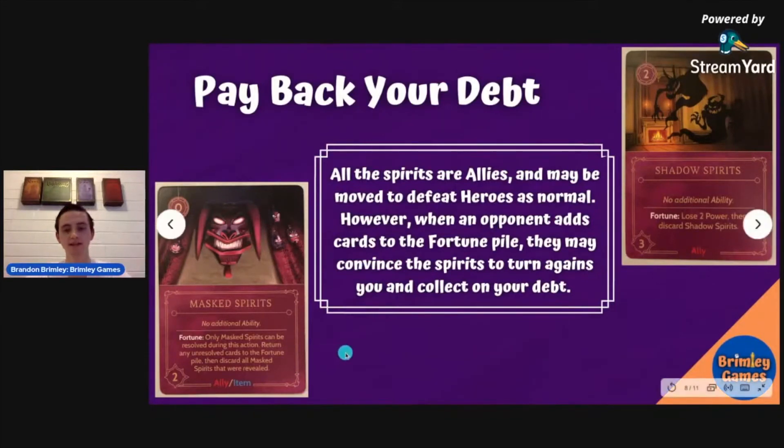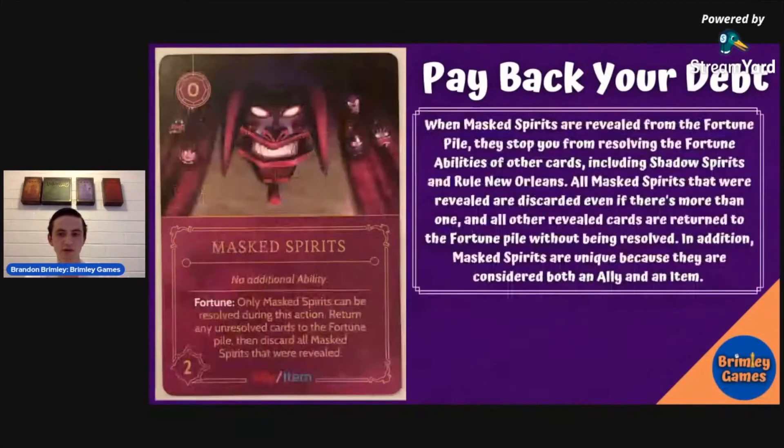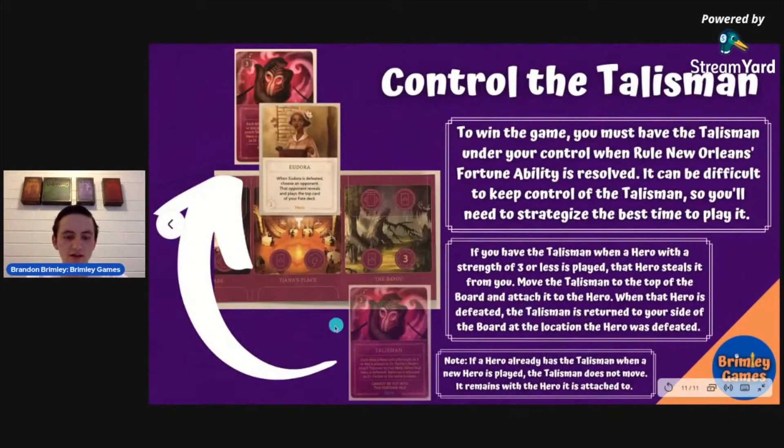If you're playing against him, it's really important to get mask spirits into the fortune pile. From Dr. Facilier's perspective, you do not want the mask spirits in there — if it gets in, do everything you can to remove it as quickly as possible. Regarding the talisman: if someone plays a hero with three or less strength, like Eudora, they will take the talisman and keep it until somebody defeats them, then it comes back down. One of my favorite strategies is to wait until the last possible moment to play the talisman, because the longer you have it out there, the more likely someone will take it, adding another step. If a hero holding the talisman is moved and another hero is played, the talisman stays with the original hero.